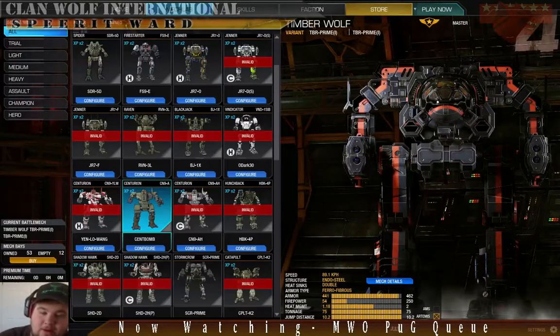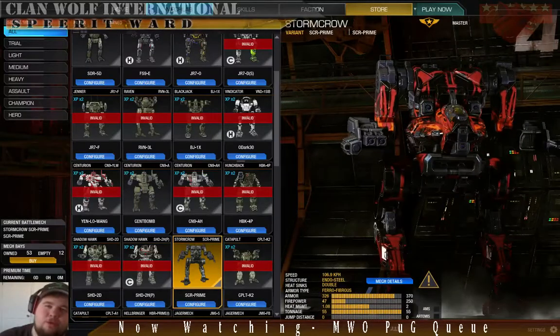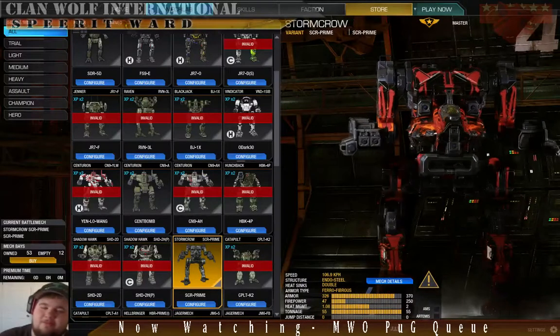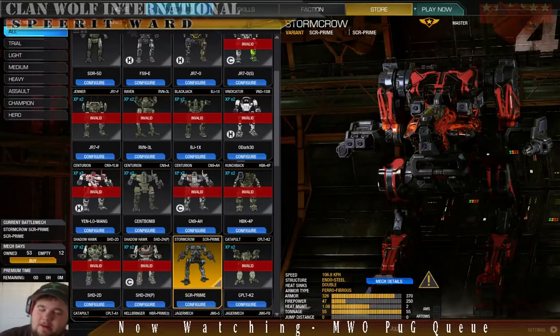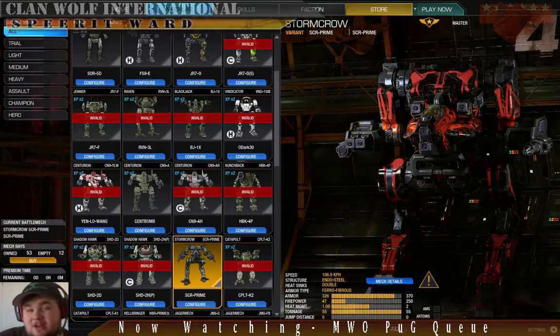Forgive me for the camo — I've got the blood orange on there. It doesn't match my unit's camo, but I don't care, I love it. Especially look at this Stormcrow — that's beautiful. I'm not going to put three shades of gray on that. Anyways, thanks for watching and hope this helps you prepare your drop decks. Take it easy.